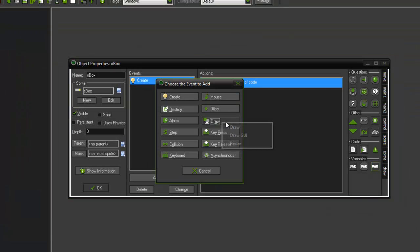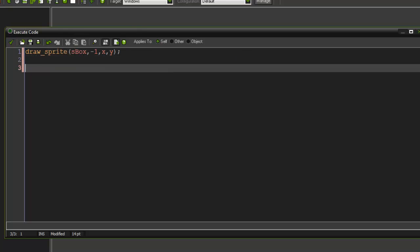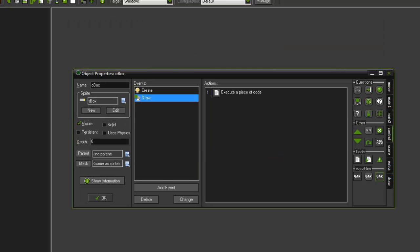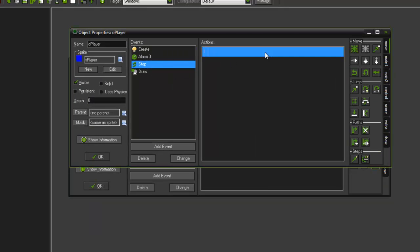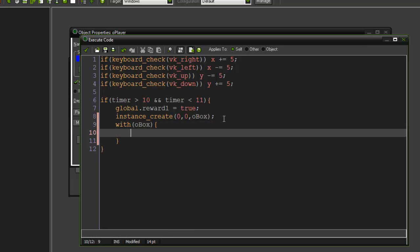In the draw event: draw_sprite(s_box, -1, x, y). I want to draw text within the box. In the create event, create a new variable called text and just equal it to an empty string so GameMaker knows it's a string value. Then in our player when we spawn the box, we're going to say with(o_box), text equals 'You lasted 10 seconds'.